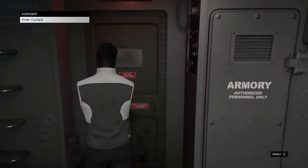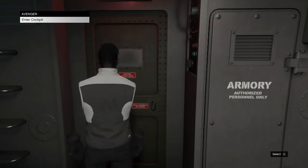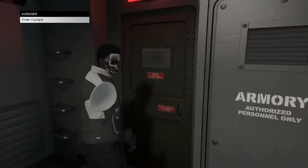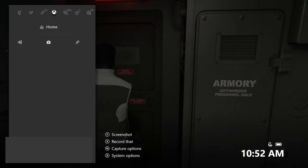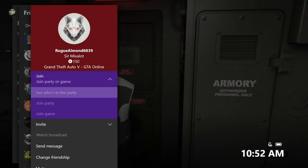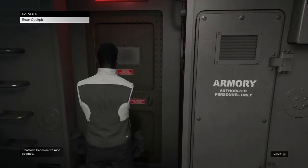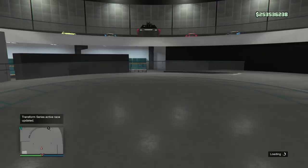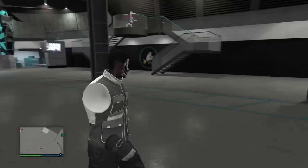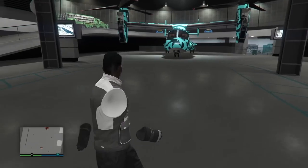Go through the back of the Avenger. When you get to the door, it says 'Enter Cockpit.' PlayStation: get a recent activity ready, and when you hit enter cockpit, double-tap the PS button, hit recent activities, start GTA Online, then decline the alert — you'll be glitched out. Xbox: join a friend in a different targeting mode. Spam the A button on join game the whole time, hit enter cockpit, accept the first alert, decline the second alert very quickly. You'll be glitched out and teleport into the middle of the facility floor.